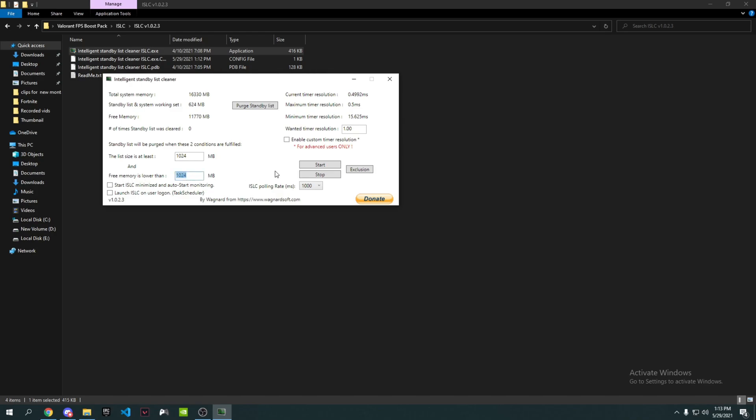Set it to half of your memory. I have 16 GB of RAM so I'll enter 8196. If you have 8 GB enter 4096, and if you have 4 GB enter 2048. Once you've entered the value, check both of the checkboxes.